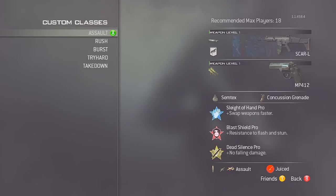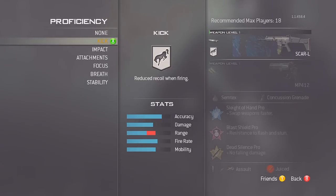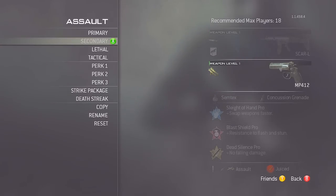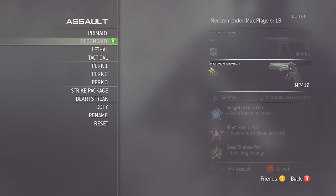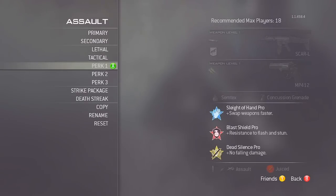I'm going to start with my assault class. This is the class I usually run the most, and depending on the map size this is the most likely class I will run. It is a SCAR-L with a kick proficiency, a silencer, and blue tiger camo. For the secondary, I always run the MP412 akimbo — definitely can't go wrong with that. For the equipment it's semtex and a concussion grenade.